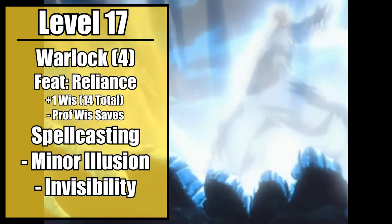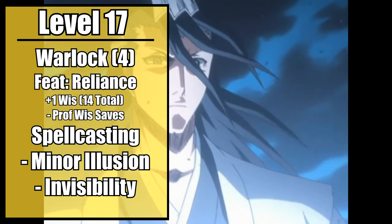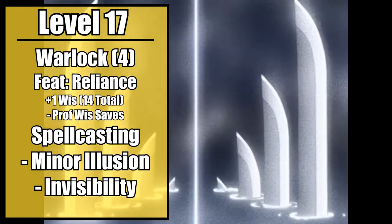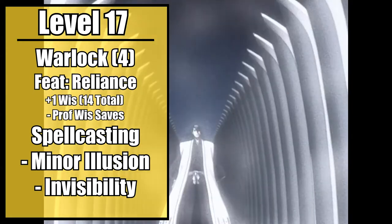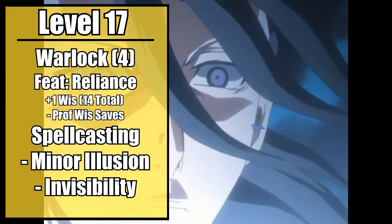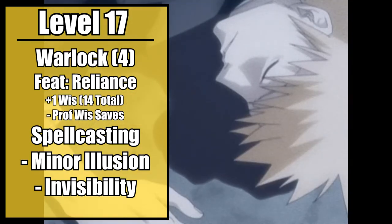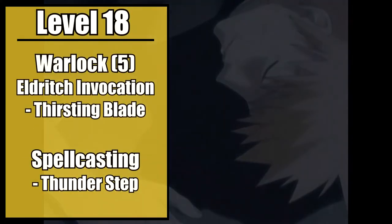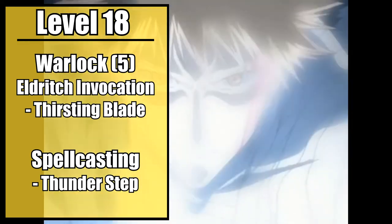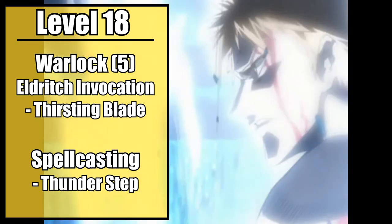Switching back over to warlock real quick — fourth level warlocks gain a feat. Take Resilient in Wisdom. This will even out your uneven score, and give you a willpower suitable to resisting the urge to save your about-to-be-executed daughter figure. Mobile would also be a decent secondary option. You also gain another cantrip and a second level spell. Take Minor Illusion to cause intimidation effects based around your Thaumaturgy — make yourself glow with power, cause dancing pink petals of light to swirl around you. Next, take Invisibility as your spell. Combine it with your high-speed movement to seem as though you simply disappeared, or use Bakudō to literally disappear when you need. Fifth level warlocks gain an Eldritch Invocation. Take Thirsting Blade, allowing you to attack twice with your blade instead of just once. You also gain your third level spell, and all your warlock spell slots are automatically cast at third level. Take Thunder Step for the moment you need to flash step with less grace and more resounding force of "get out of my way."